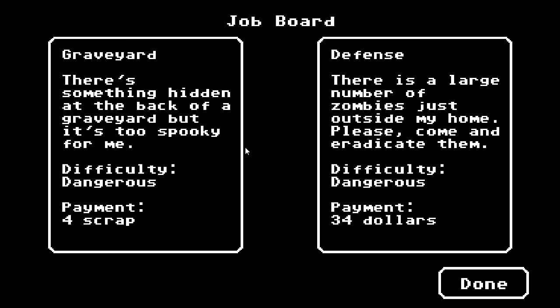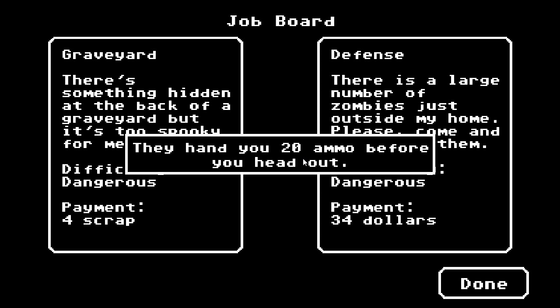What jobs are available? There are missions you can do. There's something hidden at the back of the graveyard, but it's too spooky for me — difficult, dangerous, four scrap. I'm not going to do a mission for four scrap. There's a defence mission: a large number of zombies just outside my home, please come and eradicate them. Difficulty: dangerous, payment $34. We're going to go do it. He hands you 20 ammo before you head out, which is generous of him.